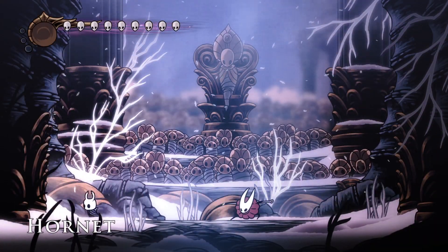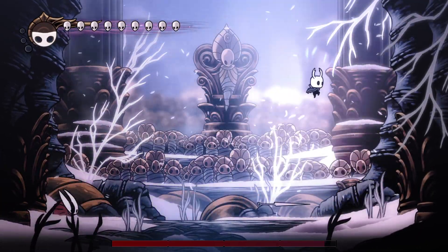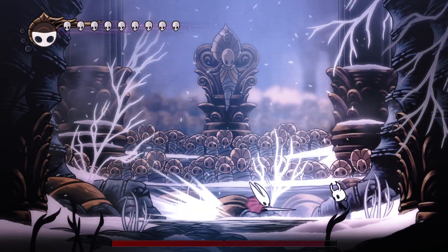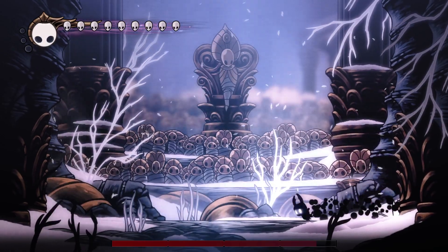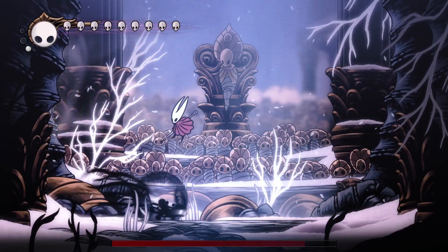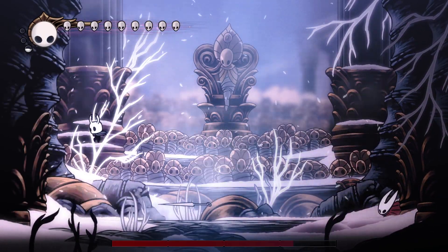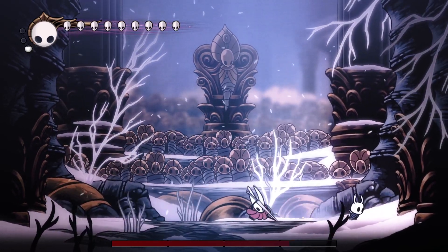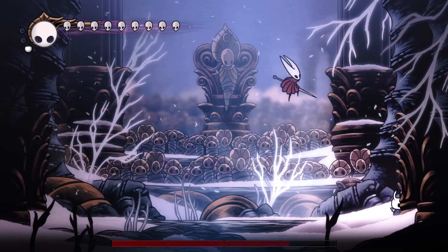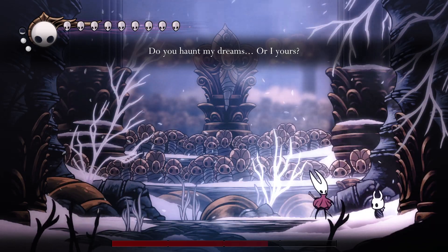This is basically the same strategy as the original fight, but she's way faster. Also watch out for her counter — don't hit her when she uses that. She also has a new attack: spikes that she places after her spell is depleted to a certain point, so be prepared to dodge the spikes and destroy them with your Shade Soul spell. That's why we equip Shaman Stone — to increase the size of the spell and destroy more spikes per cast.